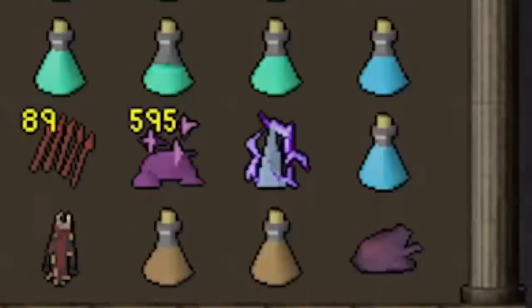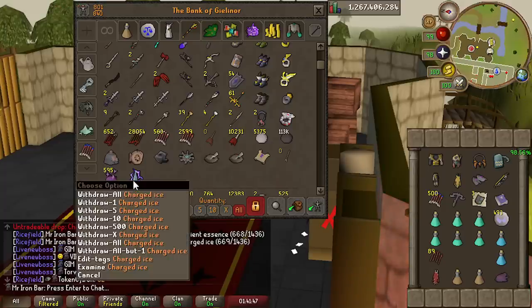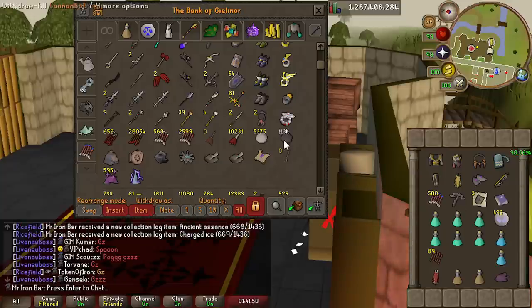I got Charged Ice — it's a 100% chance drop for a sub-3-minute kill. This isn't even a rare occurrence; it literally just requires killing it in under 3 minutes.